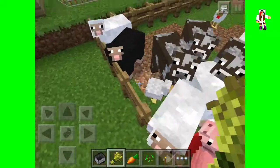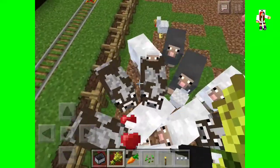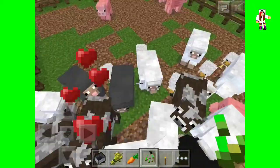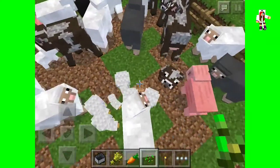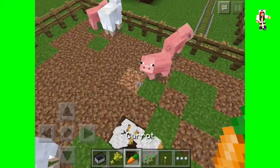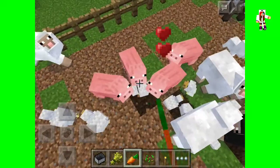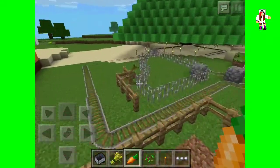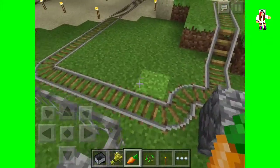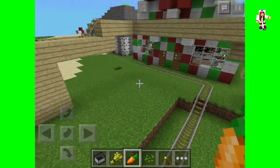For wheat, it's used for cows and sheep — let's go ahead and breed them. With seeds you can breed chickens, which is cool. Let's breed some chickity chicks! And for carrots, guess what — it's for pigs. Sorry if I'm destroying your land, but you're gonna have to live with it.